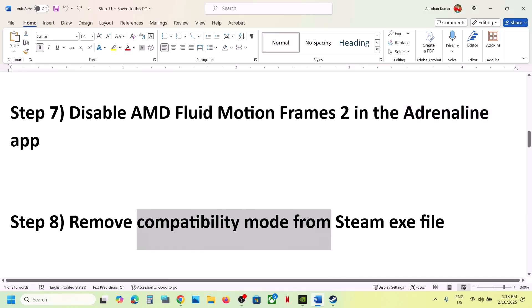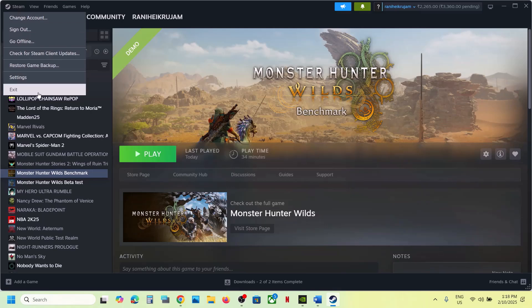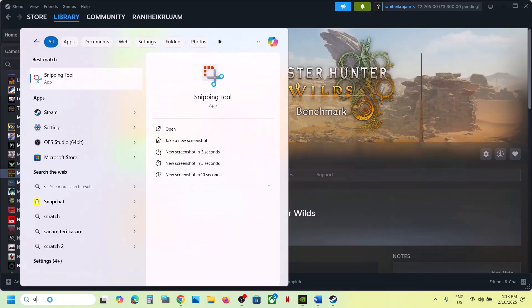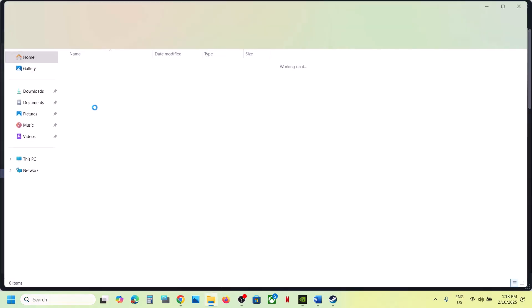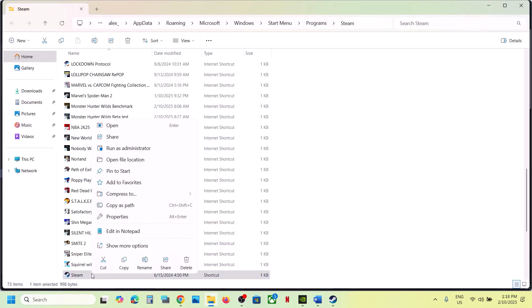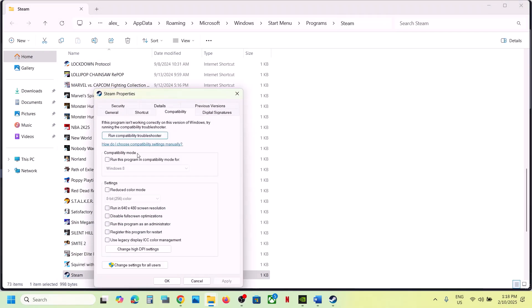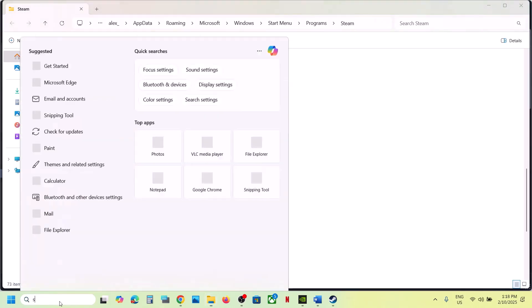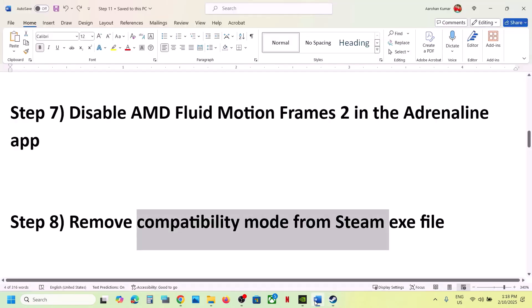The next step is to remove compatibility mode from the Steam exe. First close Steam — go to Steam, click on Exit. Then type 'Steam' in the Windows search box, right-click on Steam, go to Open File Location, right-click on Steam, go to Properties, and go to the Compatibility tab. If 'Run this program in compatibility mode' is checked, uncheck it, click Apply, click OK, and then launch Steam again and check.